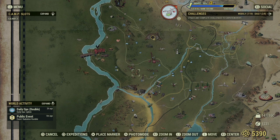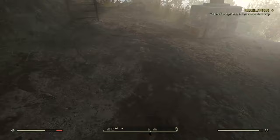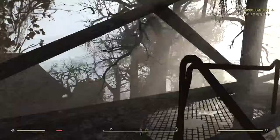Next on our tour: Flatwoods Lookout. Flatwoods Lookout is a settler's location so you don't have any enemies to worry about. On the ground floor you have an explosives crate, and upstairs you have an ammo box.